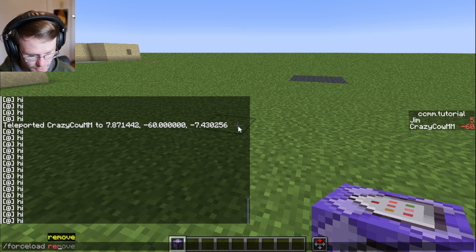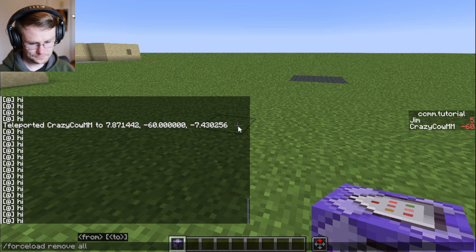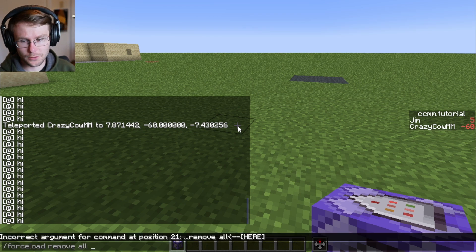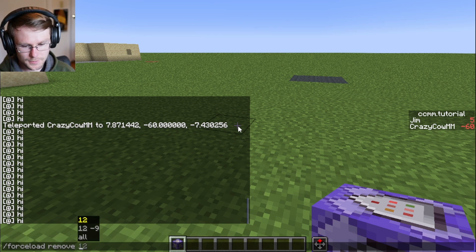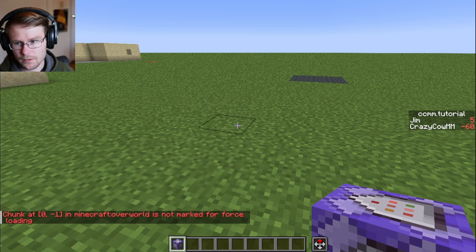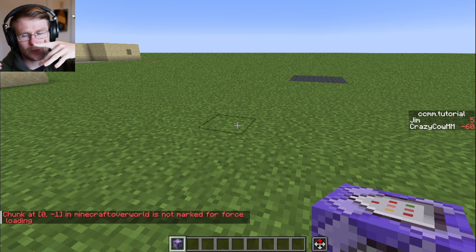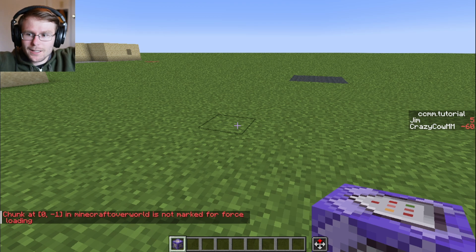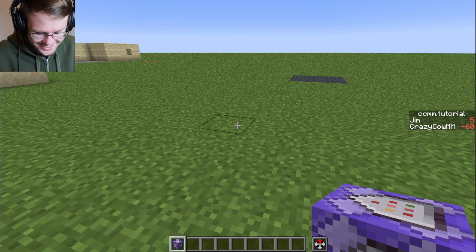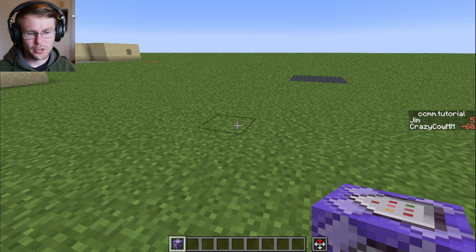One last thing about forceload: if you don't know where your force-loaded chunks are, you can use forceload remove all, which will get rid of all force-loaded chunks in the world. You can also query whether a certain chunk is force loaded — for example, querying the spawn chunks shows it's not force loaded according to the forceload command, even though it actually is. The forceload command just doesn't track those automatically.